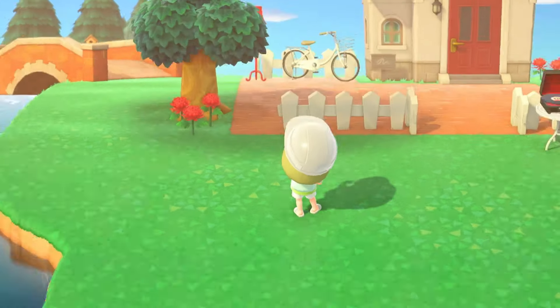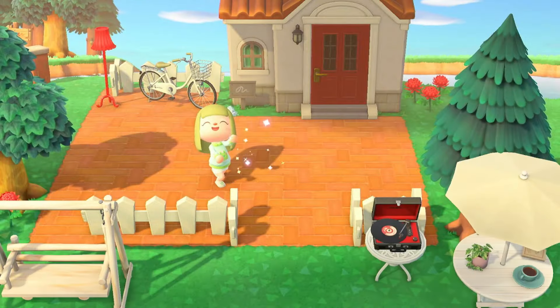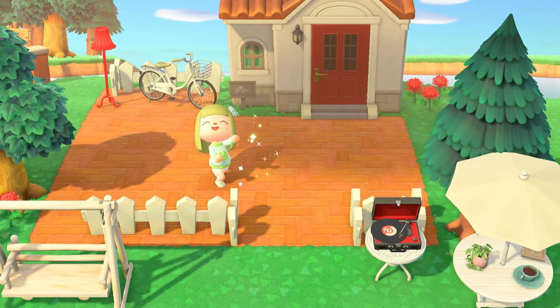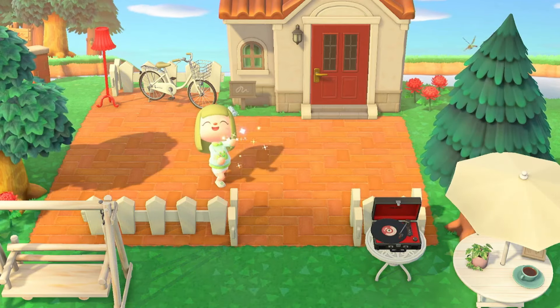Also remember, if you have the Happy Home Paradise DLC, you can change villager exteriors to make the house suit your style a bit more. Here is the finished area — this is good if you need something you can make easily for all 10 villagers, so I hope it helps.